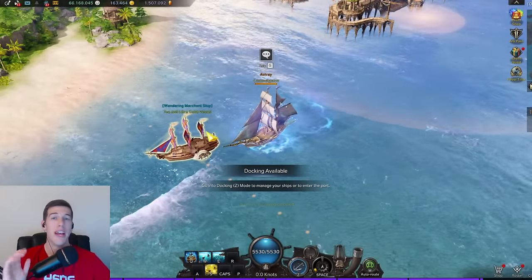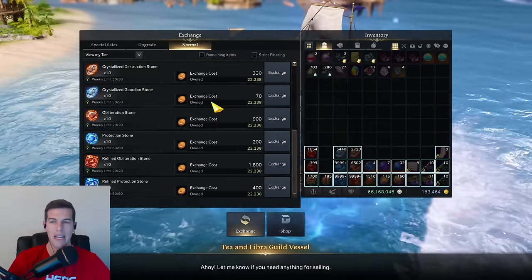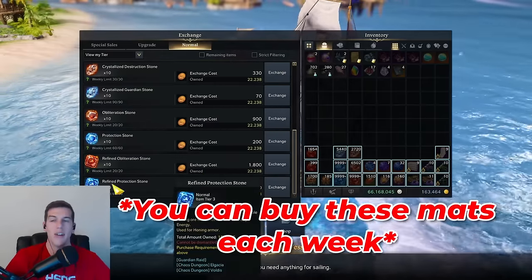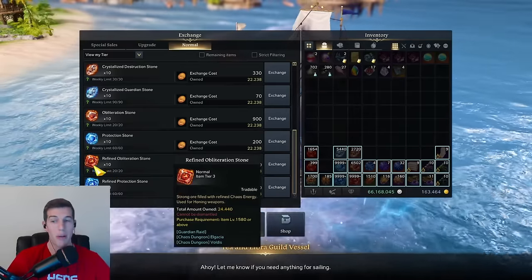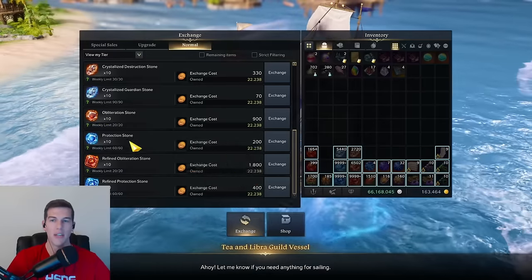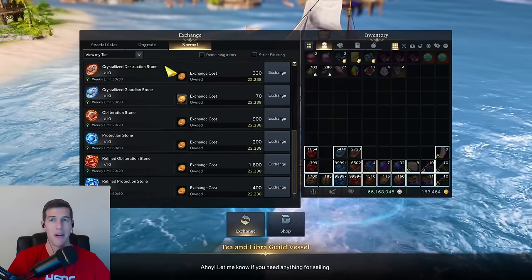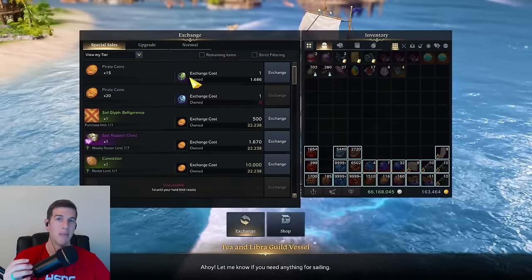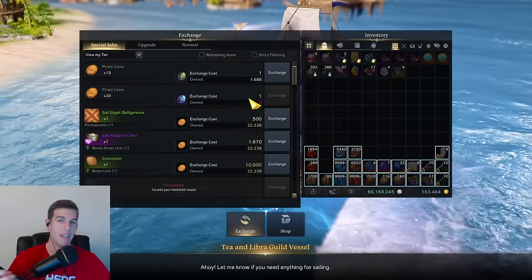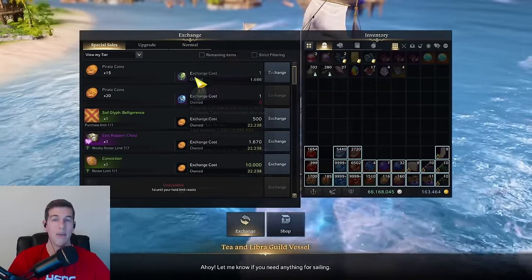With how many pirate coin boxes they've been giving us in events lately, you can come over here and buy some of these materials as well. I wouldn't necessarily advise buying the big reds and blues, but getting up to 1580 these are definitely still worth it and not too expensive given the amount of pirate coins they've been giving us. You can also turn pirate token boxes into Procyon's coins or Gana's coins and then transfer those to pirate coins — you get a ton.